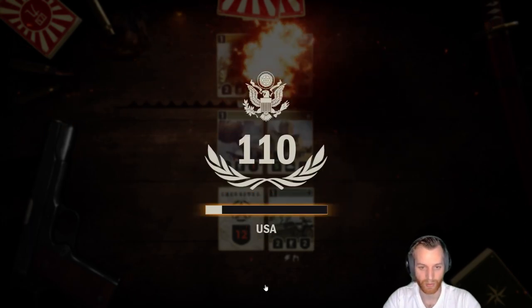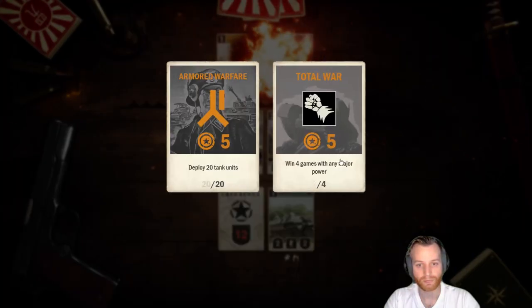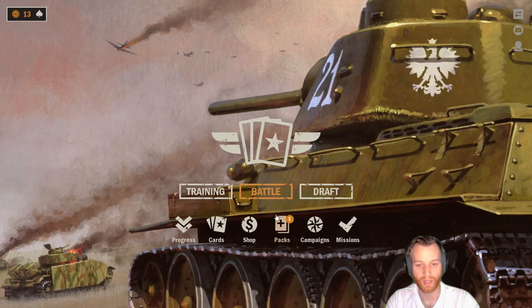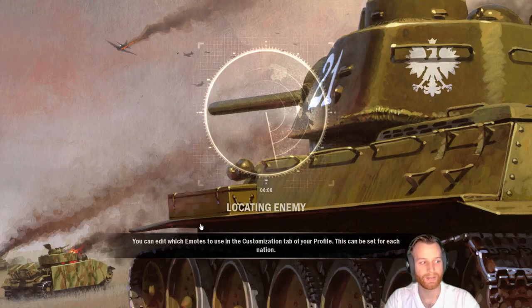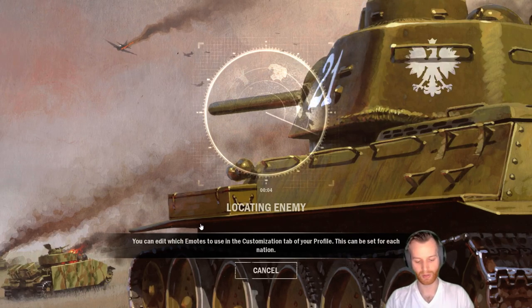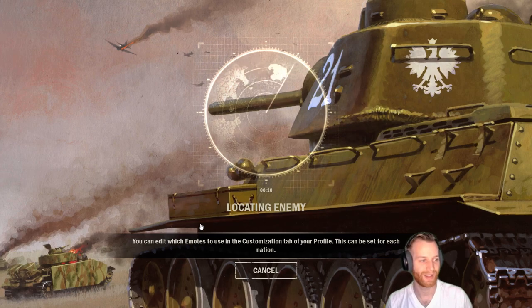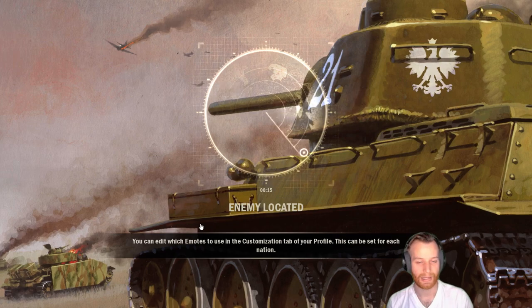Three and one. We might actually get that four-one that I was hoping for. That was scary with that feign retreat, I won't even lie. All right, fifth and final game, hoping for that W so I can impress you guys with my abilities in the computer collectible card game.